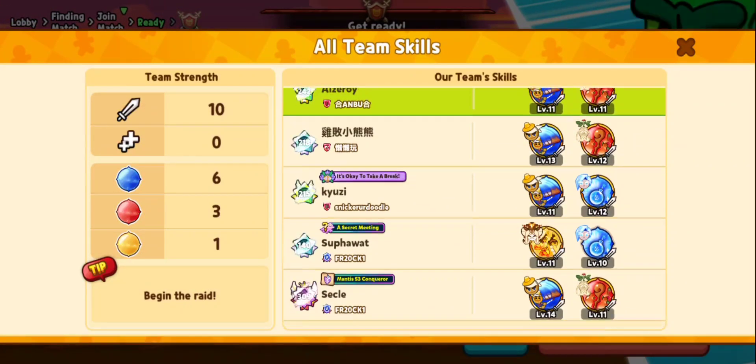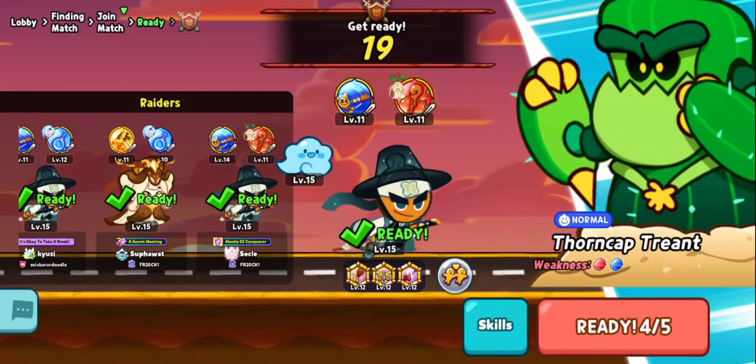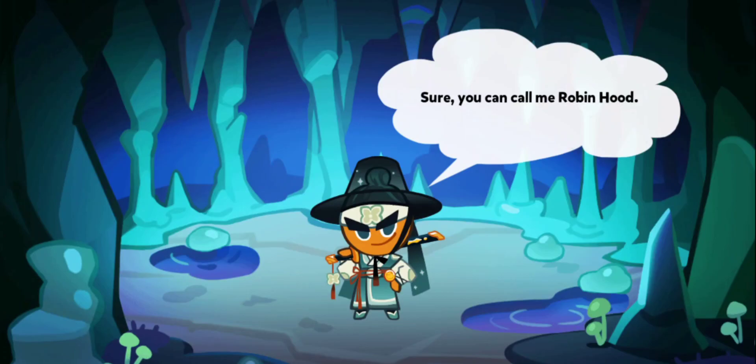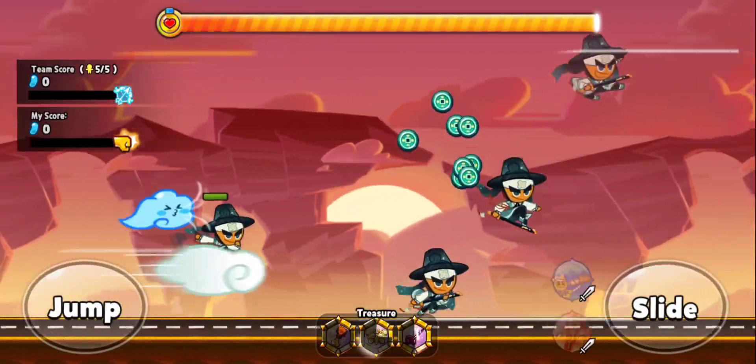This is what it takes to beat the normal rank on Triple S difficulty. All of us are using Ginseng as well as Rebel Cookie, although some of us use Captain Ice Cookie, which is not a bad idea considering that Captain Ice Cookie gives a buff to every single team member's attack.